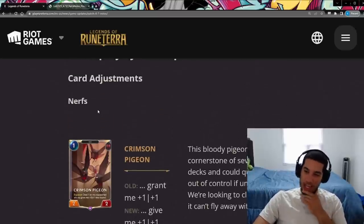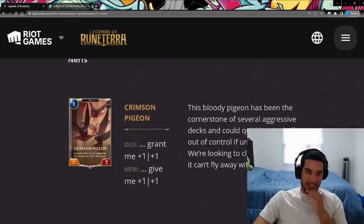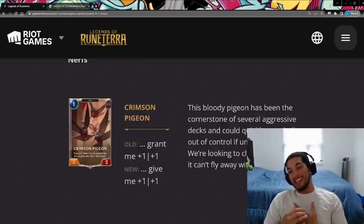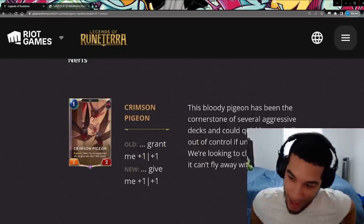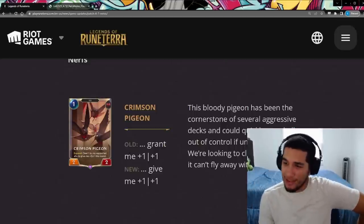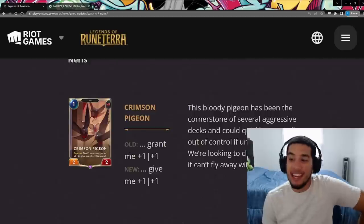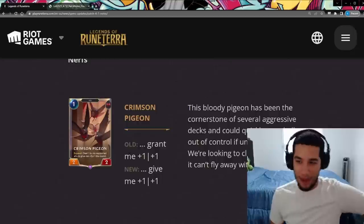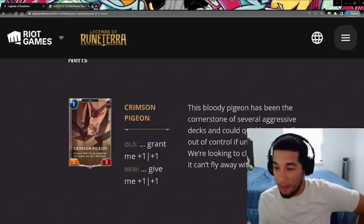First, we're going to go through the nerfs. The first nerf is to Crimson Pigeon. The pigeon, instead of being a grant plus one plus one, now is give plus one plus four. This is a huge nerf. Ever since the Crimson Pigeon was released, it has become a staple in every single aggro deck — from Jhin to pirate aggro — you name it.